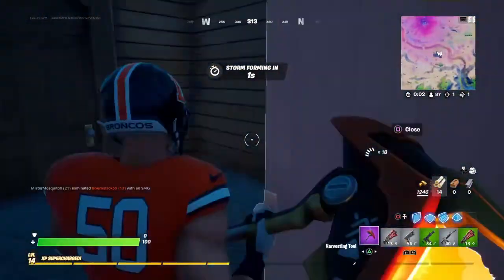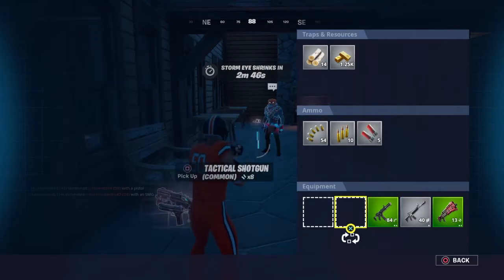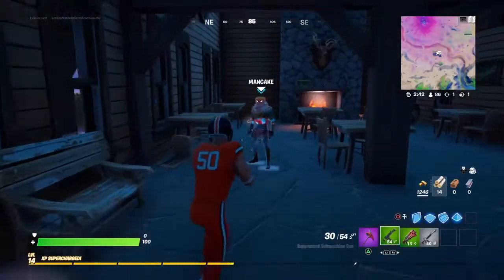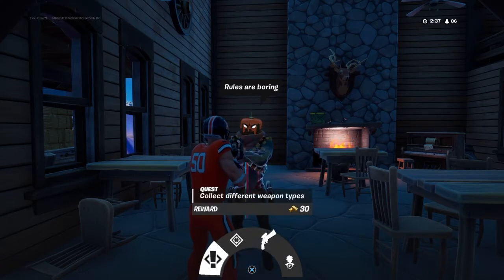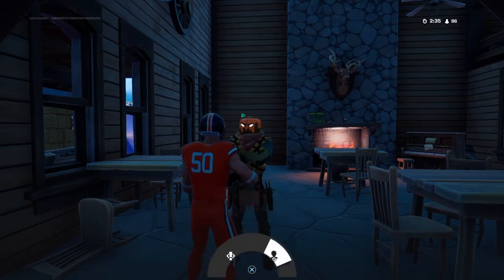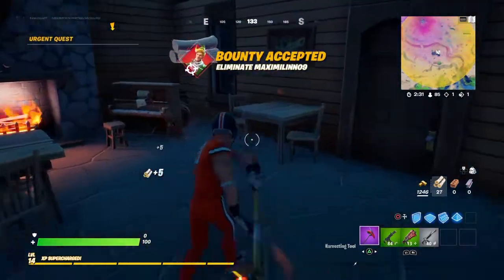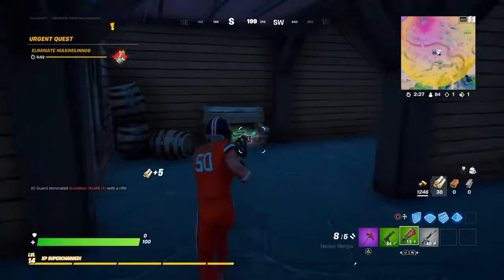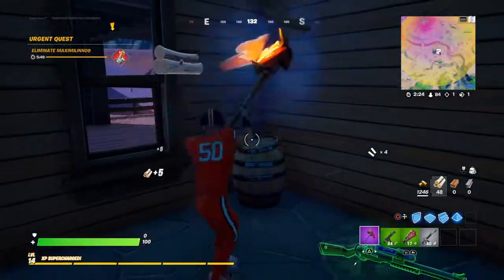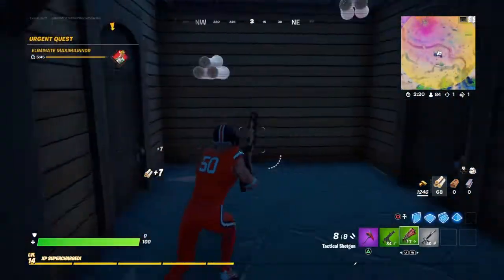Just grab some guns and stuff to protect me, going in here. This is the guy that's here — I think this guy is Man Cake. I'm going to do a little bounty real quick, just in case I see him. Got a bounty and it shows you where he is with this little indicator — I'm sure you probably know that.